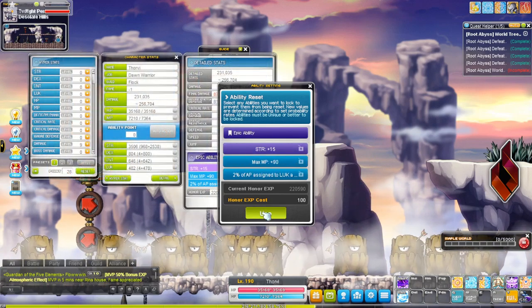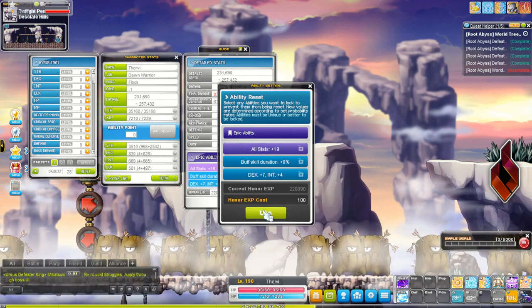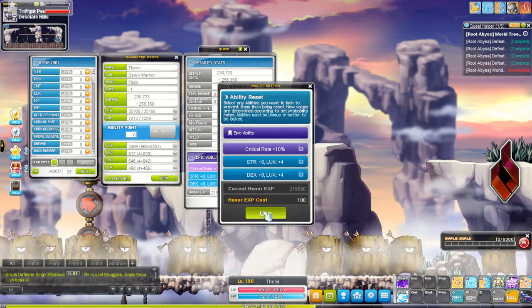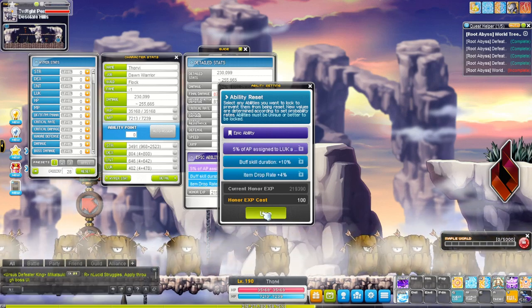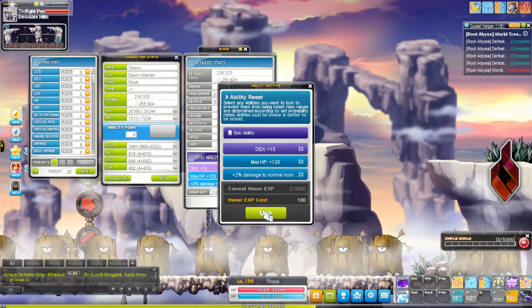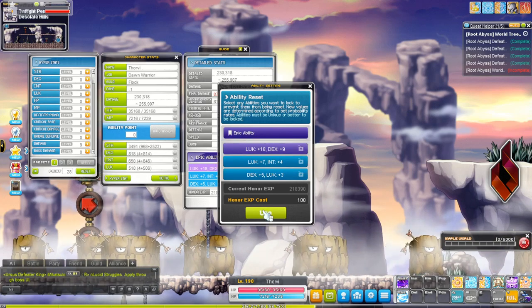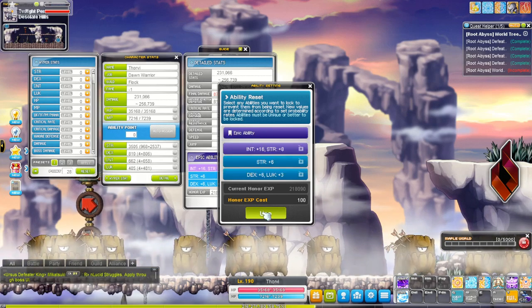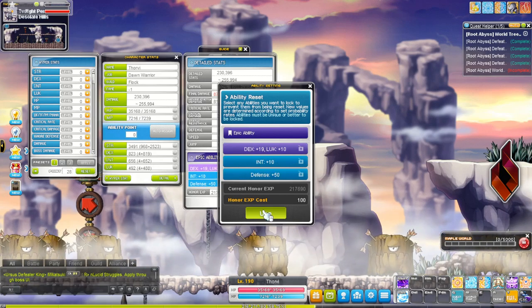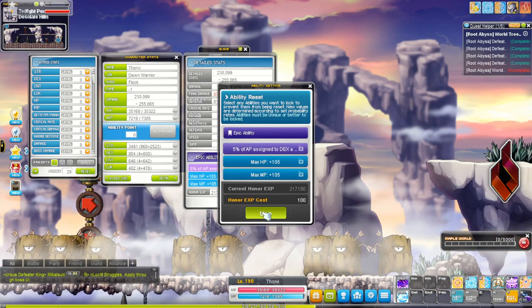Let's start off with the reason why I made a Dawn Warrior. When making a bossing mule, it is very important that you choose a very OP class at the time, because you want to make sure that this process is as quick as possible so you don't have to take as much time training or put as many resources in just for completing bosses on a character that you won't touch more than a few bosses a week.